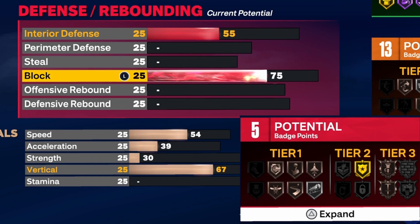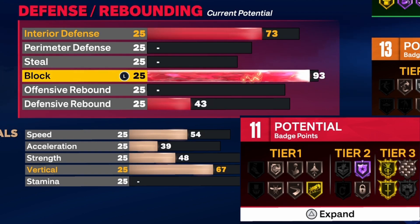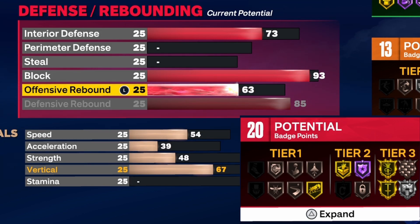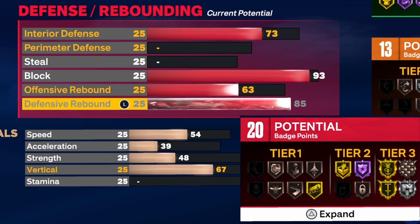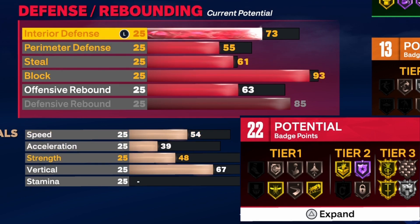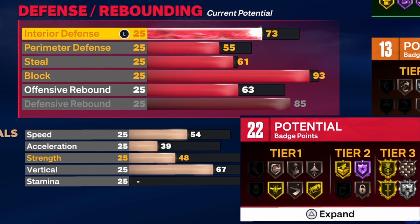For defensive and rebounding, make sure you get that 93 block rating — that way you can get gold anchor. Honestly being 7 foot and having gold anchor is really all you need; nobody's going to be dunking on me. For defensive rebounding I threw this up to an 85 and offensive rebound to a 63. Silver rebound chaser does the job in rec center. For the steal rating we're throwing this up to a 61, perimeter defense up to a 55, and interior defense we're leaving at a 63. In total you get 22 defensive and rebounding badges. This build is also quick and able to move around easily, which helps with perimeter defense, passing lane steals, blocks, and getting into good position to contest shots.